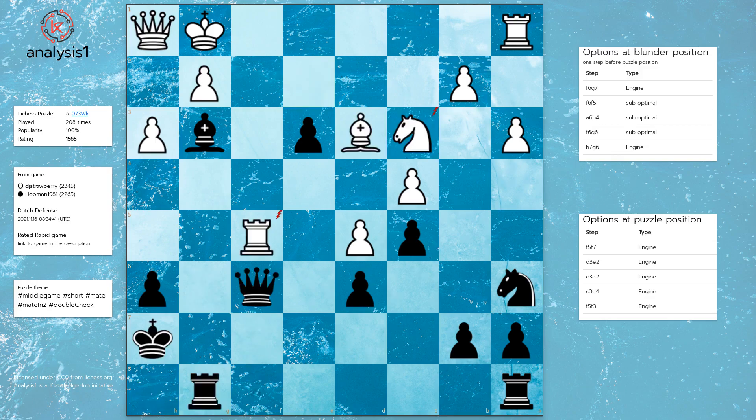Blunder position option 5: King to g6, Rook takes queen check.